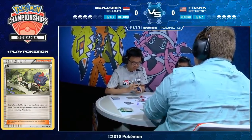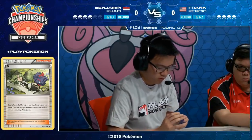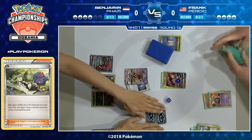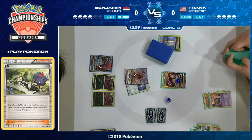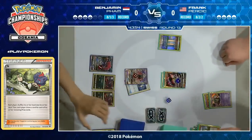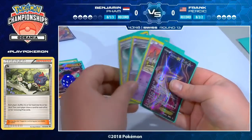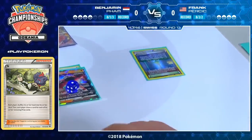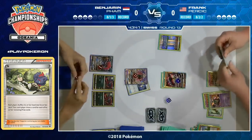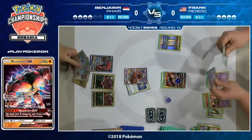We'll have to see what Benjamin draws — he does get to draw four cards. Benjamin probably feels like he should have drawn more cards. He's taken his two prizes very awkwardly with Tapu Lele. Realizing you're already at the mid-stage of this game and you've done nothing is pretty rough. And wow — Frank was able to find that Floatstone, such a big card for him. He even has what looks like a second one in hand, so if we do see that final Field Blower, he will have an answer.